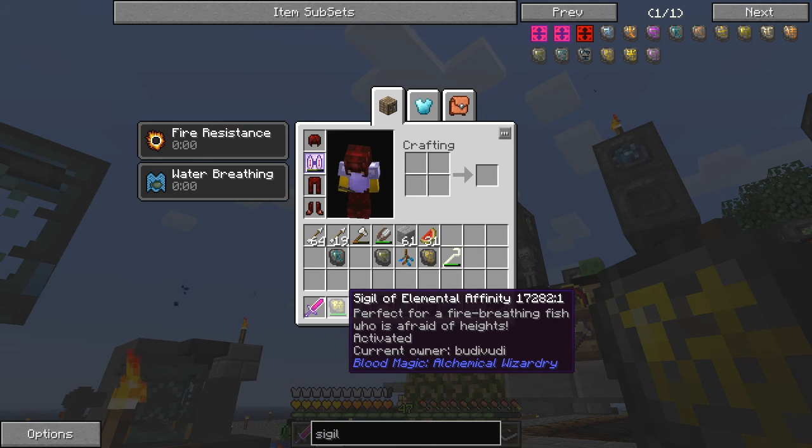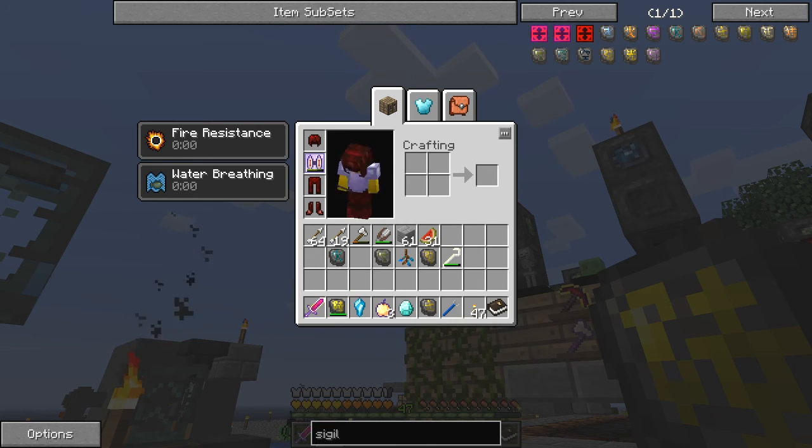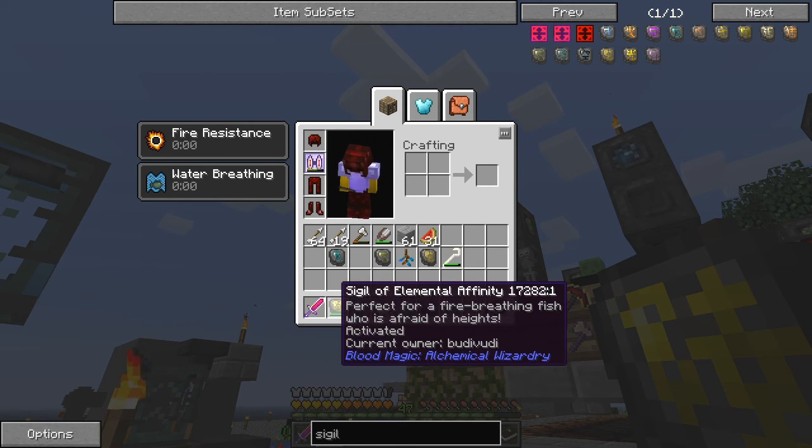You can activate it with right-click. Now it's activated by me and of course it's using LP from the network. As you can see here I've got water breathing and fire resistance because of this sigil.